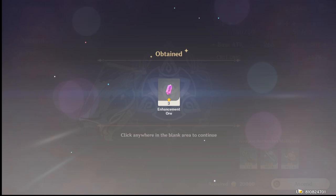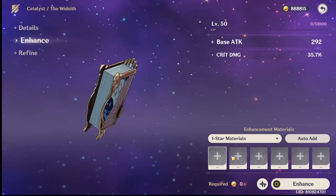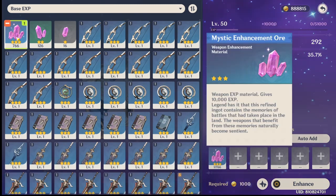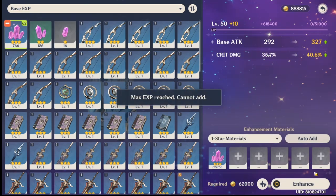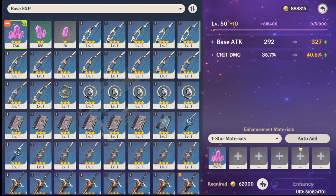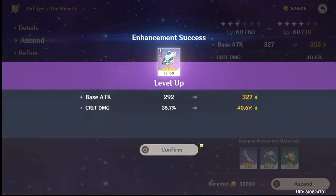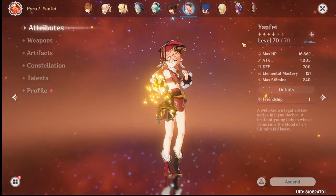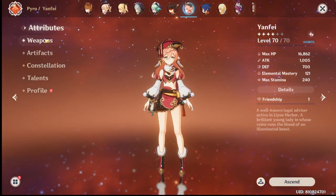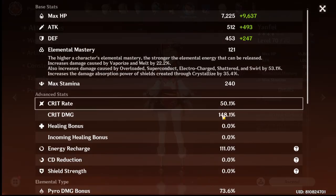I would say this is the best weapon because you don't have any crit damage ascension - it's very hard to get crits for a character. Look at that, plus 40, you're already huge. Okay, that should do it.